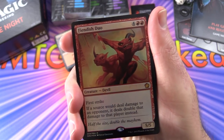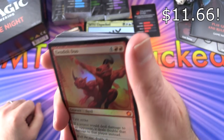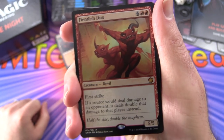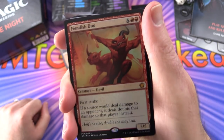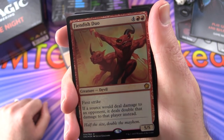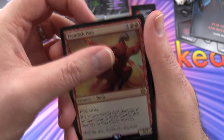We've got a nice foil - Fiendish Duo. This is a mythic, you can tell by that orangey color of the icon. Creature Devil, 5/5 for 6 with first strike. If a source would deal damage to an opponent, it deals double that damage to that player instead.